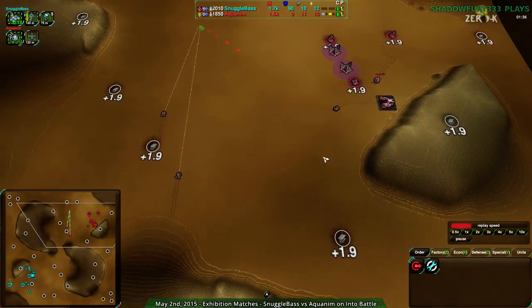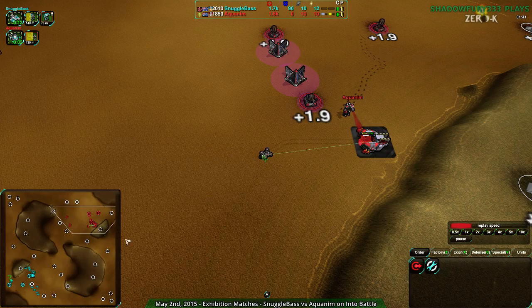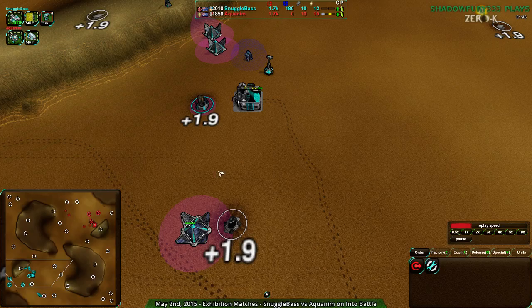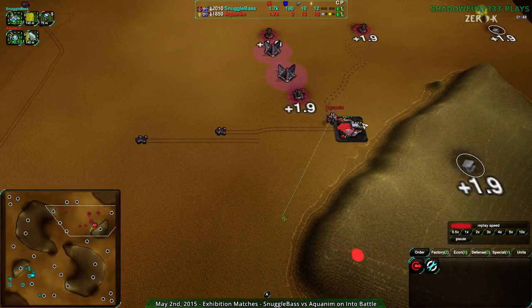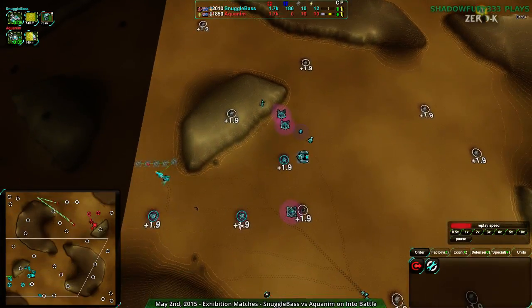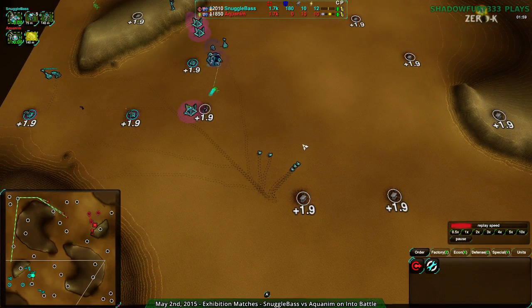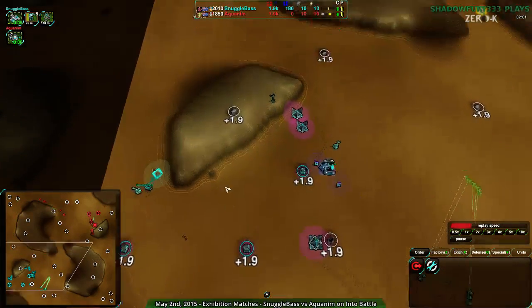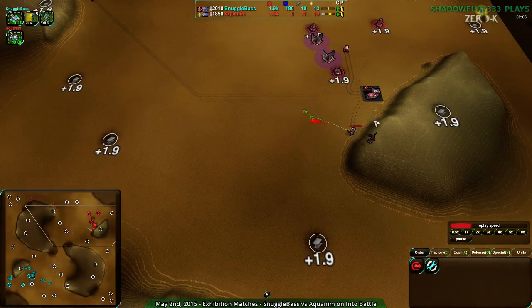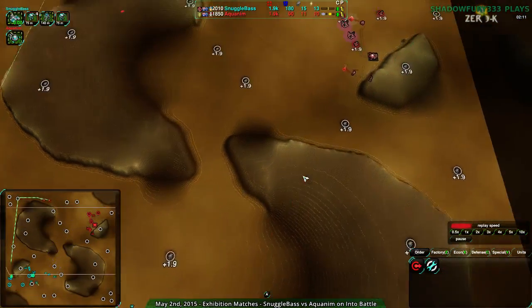Aquanum has a fair amount in reserve and will be able to burst out a good set of units, which is just Scorchers — no Thugs or anything fancy, just Bandits on the other side. Scorchers will work fine; Levelers would too, but considering speed, Aquanum just needs to get around the base and harass. They don't need to punch through Bandits, so Scorchers are the right call. However, they have no defenses up yet, so Snuggle Base's counter-attack is coming.